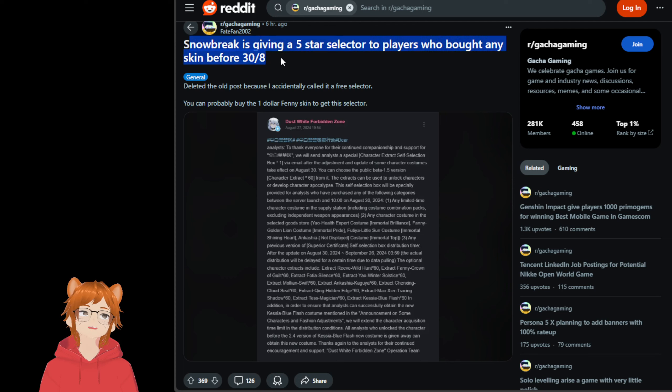It says here, Snowbreak is giving a 5-star selector to players who bought any skin before the 30th of August. So obviously I'm going to be part of this and you can too. The date of this recording is on the 27th of August, so there's still a few more days until you can get a 5-star selector. I'm not sure what kind of 5-star selector it is, but we're going to be taking a look at this now.